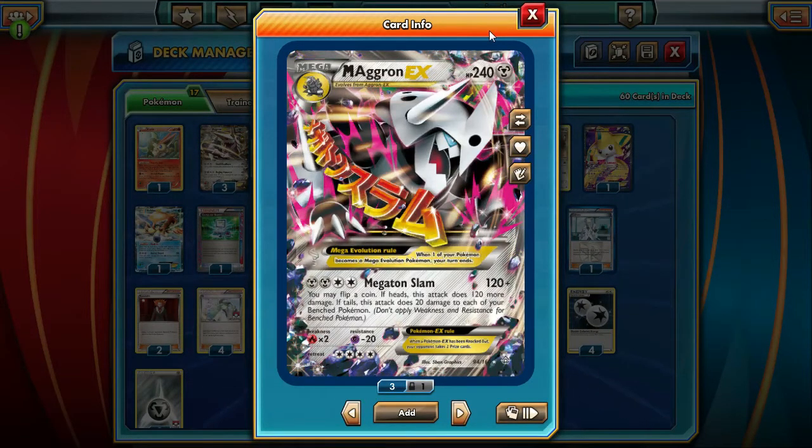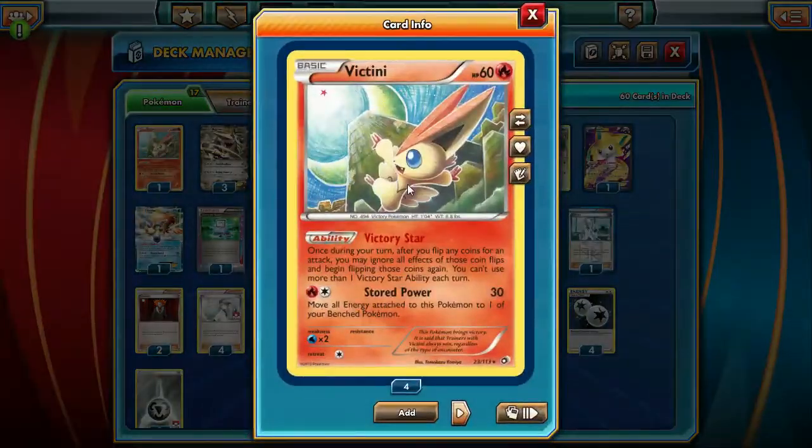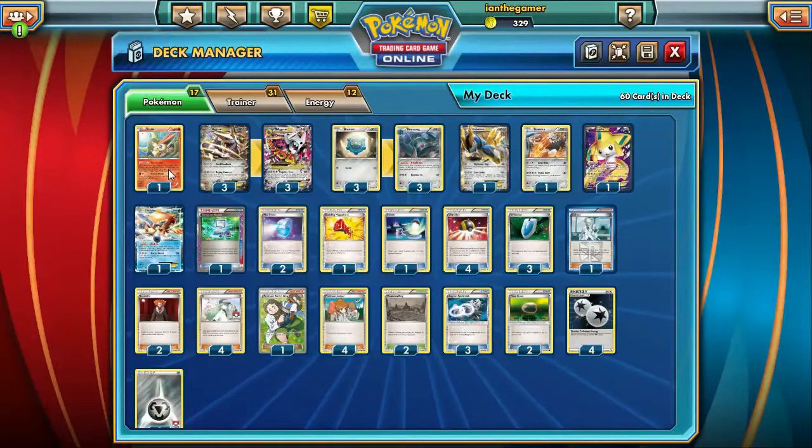The downside, though — still a downside — is that if you get Tails, it's 20 damage to each of your Pokemon on the bench. We try to negate that by playing Victini with Victory Star. The ability: once during your turn, after you flip any coins for any attack, you may ignore all effects of those coin flips and begin flipping those coins again. You can't use more than one Victory Star ability each turn. So basically that's there just in case you get Tails — you're going to try to re-flip and get Heads for that 240.